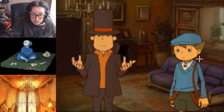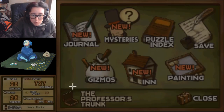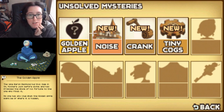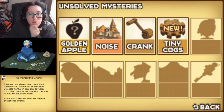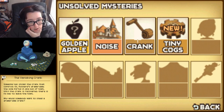Wait a moment, Luke. There's something I'd like to discuss with Lady Dahlia. I also want to look through my gizmos real quick. The late Baron Reinhold hid this item in St. Mystery just before dying and promised a fortune to the one who finds it. No one has any clue what the golden apple might be or where it is hidden. While the Professor was in meeting with Lady Dahlia, Reinhold Manor was rocked by a noise so loud it shook the walls. Someone has stolen the crank that controls St. Mystery's drawbridge - the sole portal in and out of town. Until the crank is recovered, there is no way to leave.